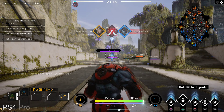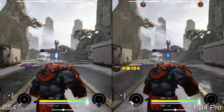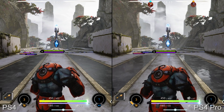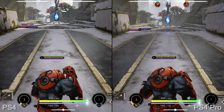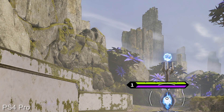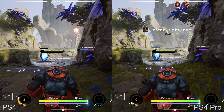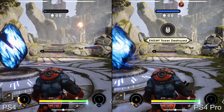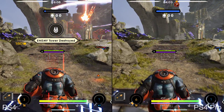Screen space reflections also flesh out the world detail. These serve two purposes: the surrounding environment is reflected across shiny surfaces, and surfaces with specular properties appear slightly more shiny as a result. Another big upgrade comes in the form of increased draw distance — there's slightly less pop-up when playing on the Pro, and smaller details are visible in the distance earlier than on the standard PS4.